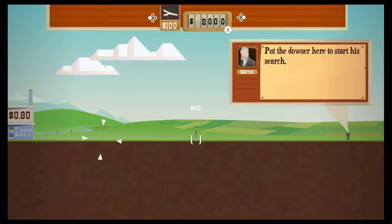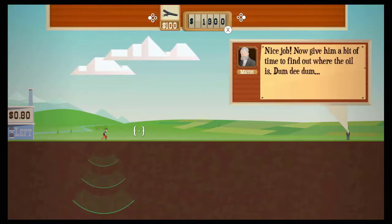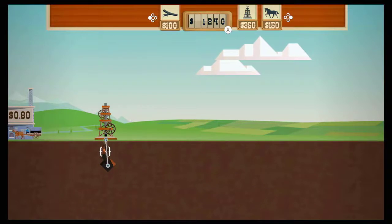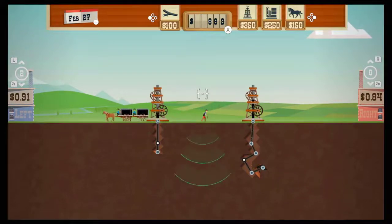The basics of the game are simple enough. You'll start a level by selecting a dowser or other equipment that will help you discover what lies beneath the earth, and once you come across some of the Texas tea, plant an oil rig down, along with creating a pipe to the oil itself, and finally buy yourself a horse or two to send them to either the left or right company to sell it off. Just be mindful of the price changes for oil, as they fluctuate often, and you'll want to be sure you're driving the horses to the side of the screen where you can make the most money.